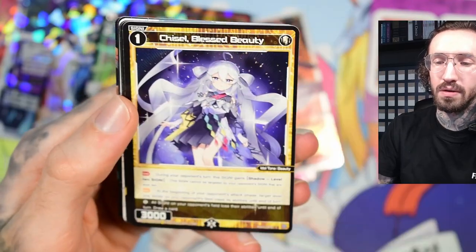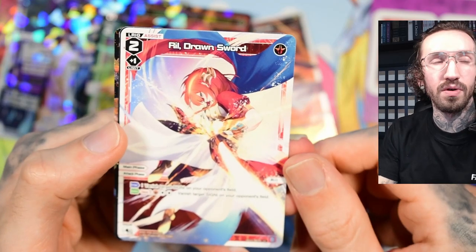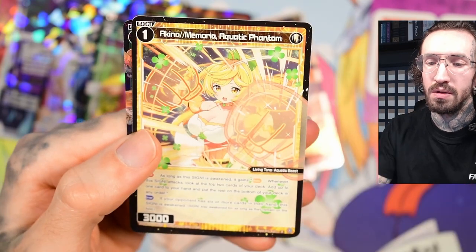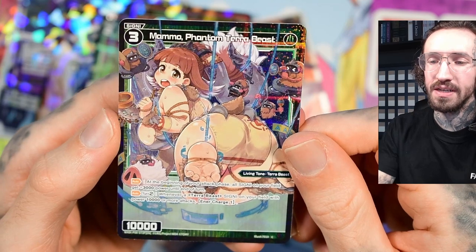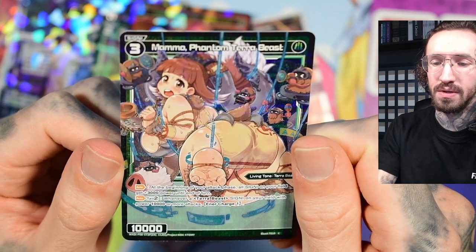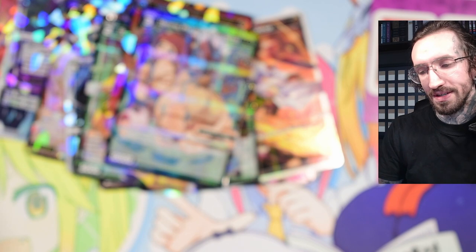Last pack for this unboxing. That's a cool artwork — it would be cool to get in foil. And we end with Mammoth, Phantom Terrorbeast. Okay, that's a weird artwork. But yeah, thank you for watching — for more V-Cross unboxings or card unboxings, check out my channel. See you in my next unboxing, bye!